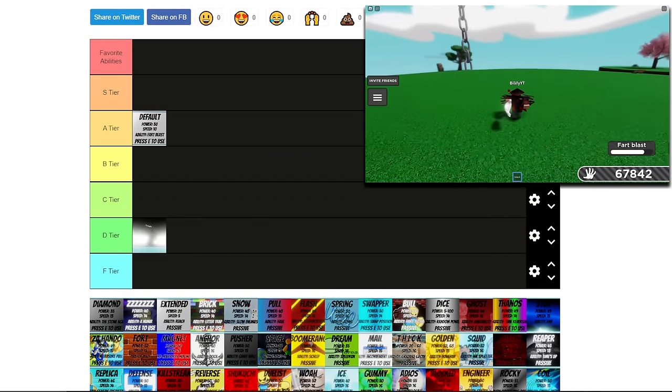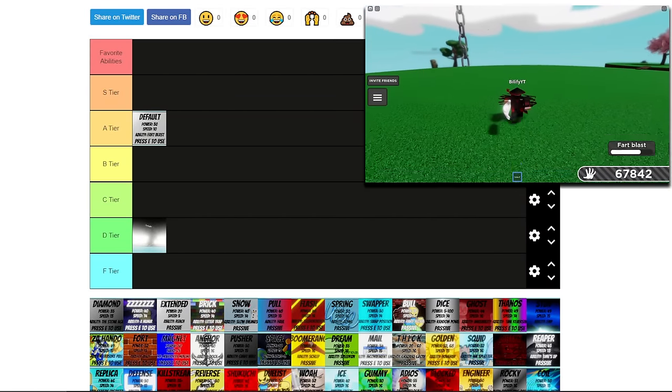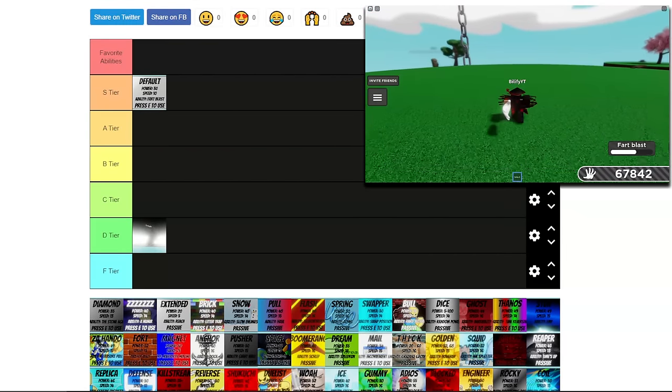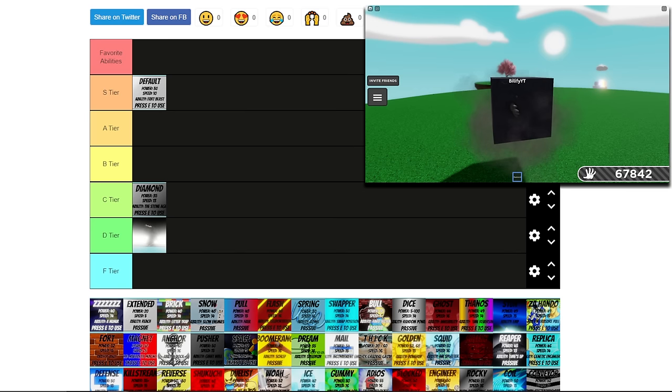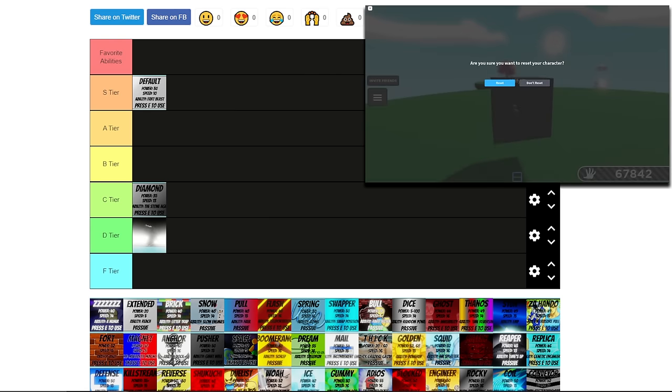That speed boost, and now that the fart ability can be heard by everybody — oh yeah. Just because you can hear the fart ability from everybody, I'm putting Default in S tier. If it didn't have that ability, it would be A tier, but since it got updated, S tier. Next up we have Diamond. I'm gonna put this in C — it's nothing special because you do get penalized for using it, but it can save you in a lot of scenarios.